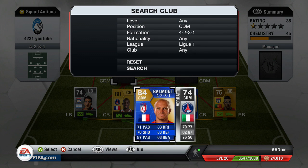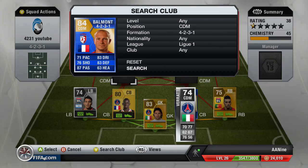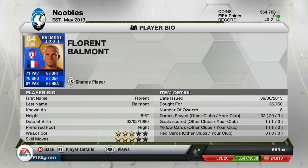At left defensive mid, we got Belmont — French player who plays for Lille. 71 pace, 76 shooting, 87 passing. Damn, 87 passing for a defensive mid — that's solid. 83 defending, 83 dribbling. Great stats for Belmont and he is a great player.